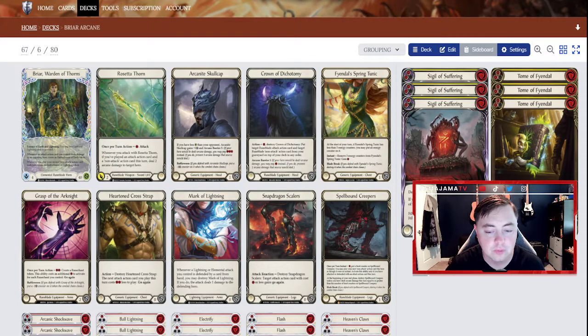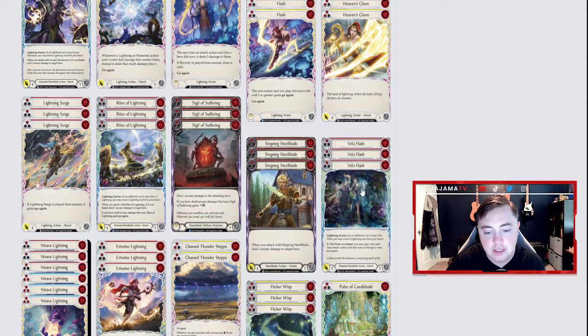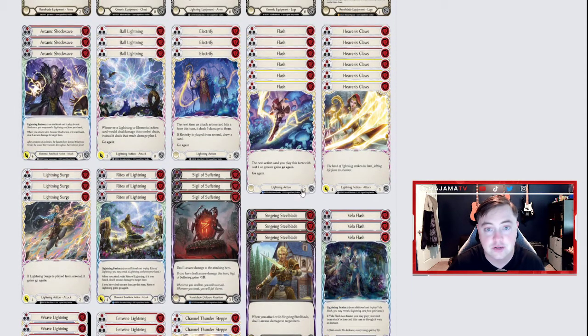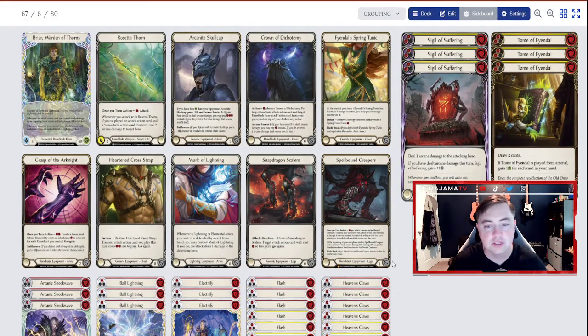Spellbound Creepers is pretty easy to manage with Briar if you have the right composition. Every time that bind counter goes up, you have to deal that much arcane damage that turn for Spellbound Creepers to stay in play, otherwise they're destroyed. This just allows you to play multiple non-attack actions on a turn. Keep in mind: if you have an ability that lets your next non-attack action be played at instant speed, and that non-attack action has go again, then you gain another action point. So if you fuse with Vela Flash and then your next non-attack action has go again, you gain that action point back and can keep playing — it really helps you go wide.